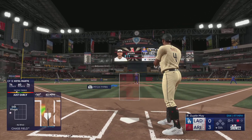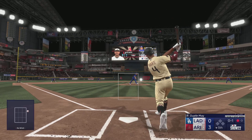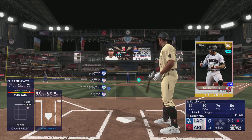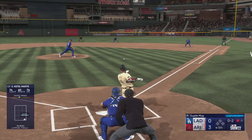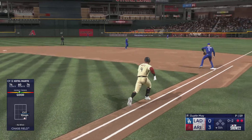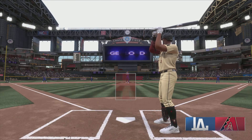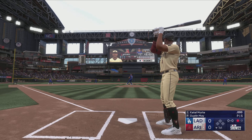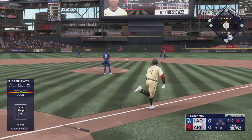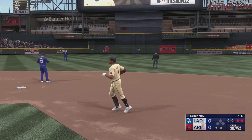First offering is fouled off. Kicks and fires. Slapped foul. Smoked on the ground to second, sends it to first — they get the out. Bases empty, one away. An outstanding hitter in Ketel Marte. Center field — Bellinger right there to make the grab. And there's two down.